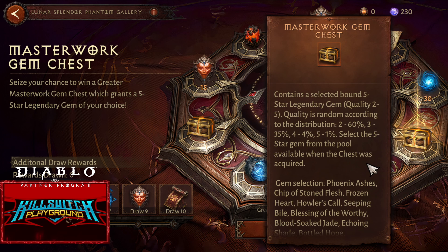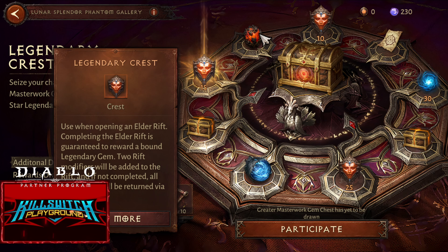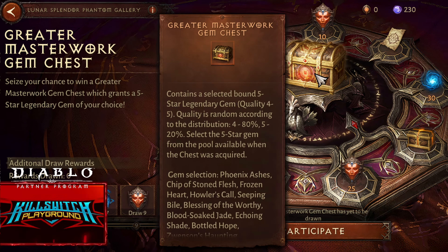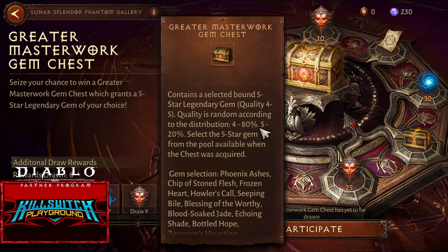Another 25 pieces Legendary Cress — at least it's 3 out of 5. Another Masterwork. Another 15 Legendary Cress and the Igneous Scorn. And the main reward is Greater Masterwork Gem Chess. So 5 out of 5 will be 20%.